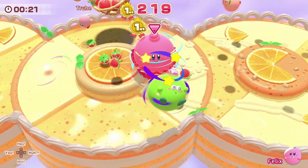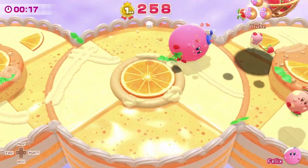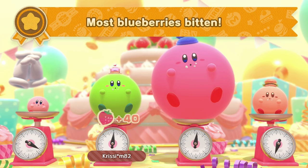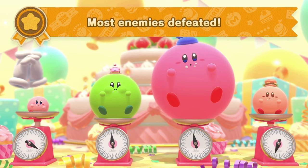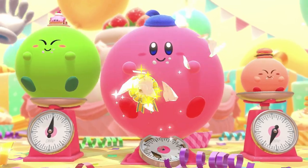Knock your rival off screen and you'll cause them to lose a bunch of strawberries, whilst you get a nice big fruity bonus. At the end of the round, the four players are slapped onto a set of scales, bonus strawberries are awarded for feats such as longest time spent hovering during a match, and the winner is revealed.